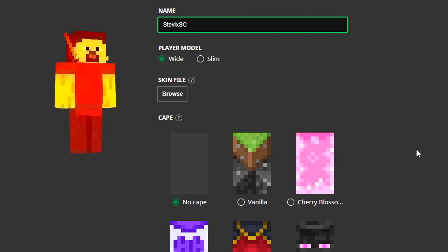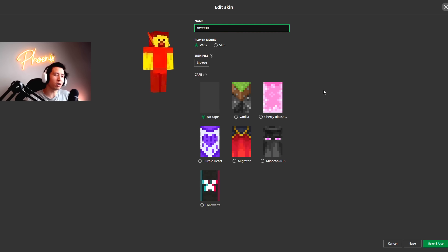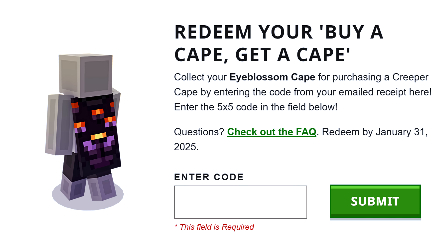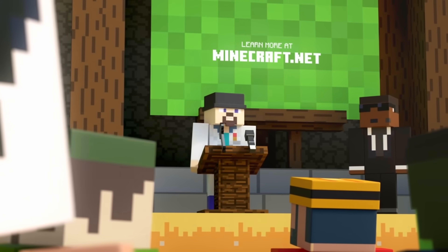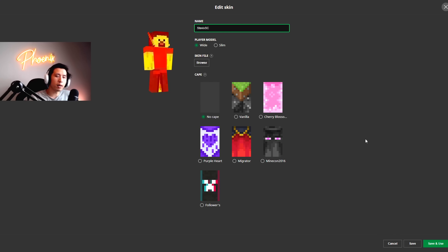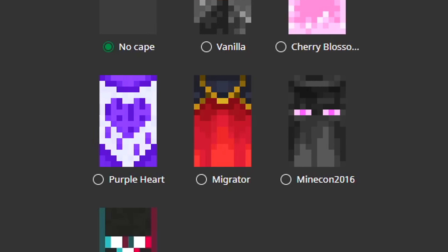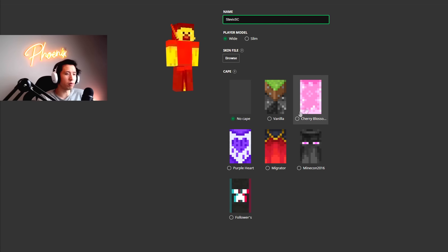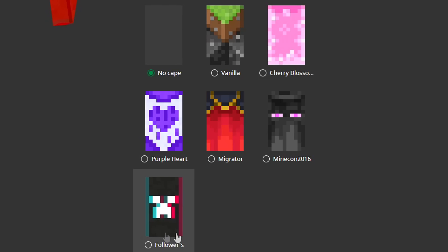I have a lot of capes here. I've got SteveXSC, the skin that's selected for this - you can ignore the skin selection. I'm talking about capes today because there is a certain leak that people are talking about a lot on social media. I'm not one who really cares about cape collection, I know a lot of you guys are. I've only got six capes here: Vanilla Cape, Cherry Blossom, Purple Heart, Migrator, Followers.